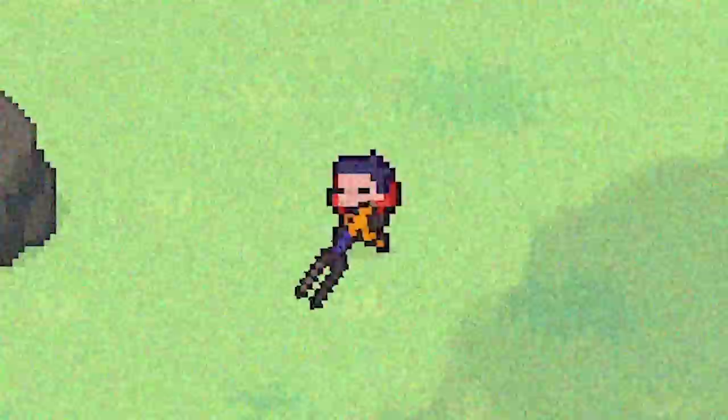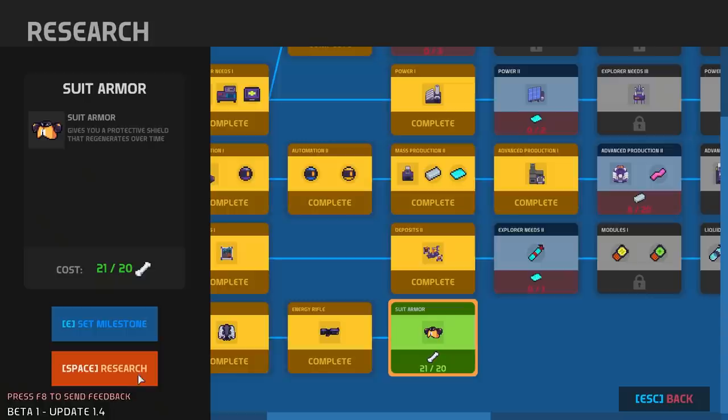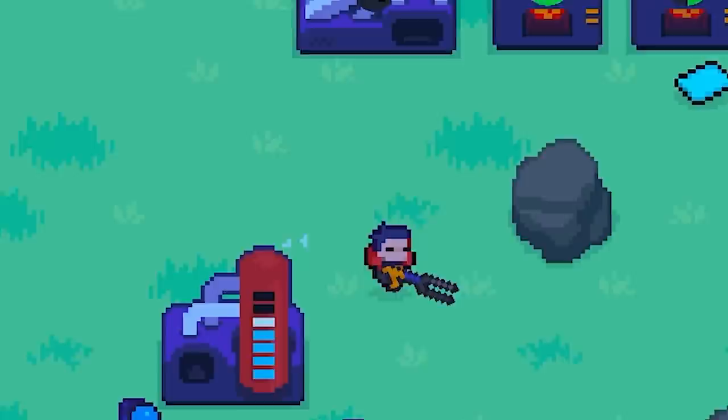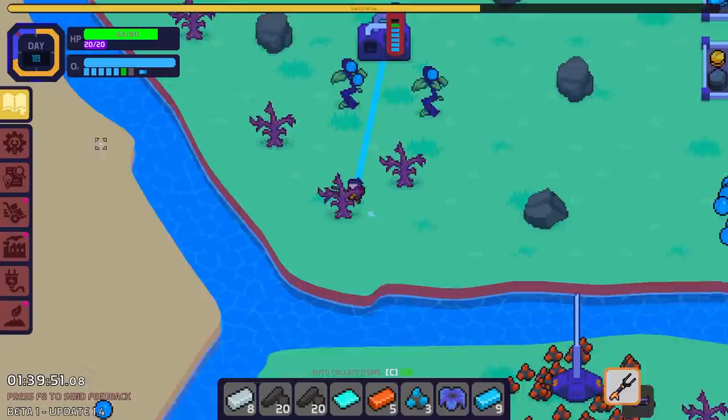That gave me a level up, and that also distracted me enough to completely forget once again what I'm doing. I remember now — I realized there was another upgrade for only 20 bones, because we've been collecting a lot of those, and now we have suit armor. For my upgrade point, I'm going to take an extra bot slot for the bot antenna, because the more bots I can have on one little island, the better.